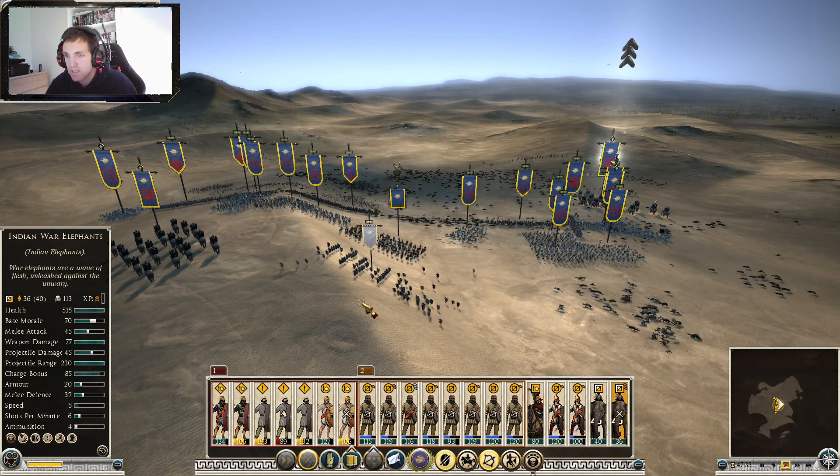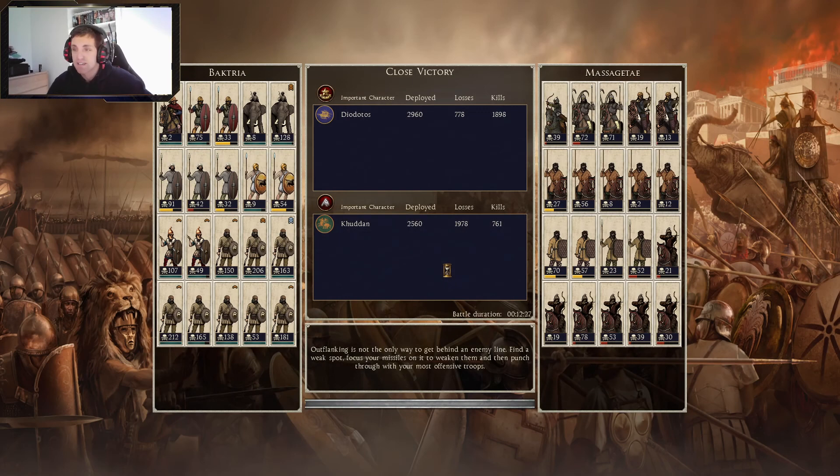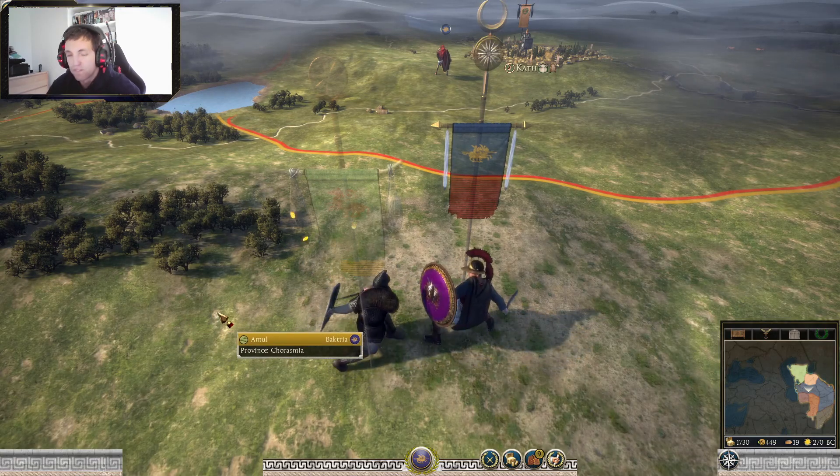Very nice. One unit routed. Close victory? Hell nah, this wasn't even close — this was just a damn good victory. Elephants: 128 and 8. 10% is 300. I did lose a few. We did like the auto-resolve but my archers and slingers were a lot more preserved, I think. I think we need to upgrade to a little bit more hoplites. Slingers doing very well all across the board — 212, 206, 181, 138, 165, 163.